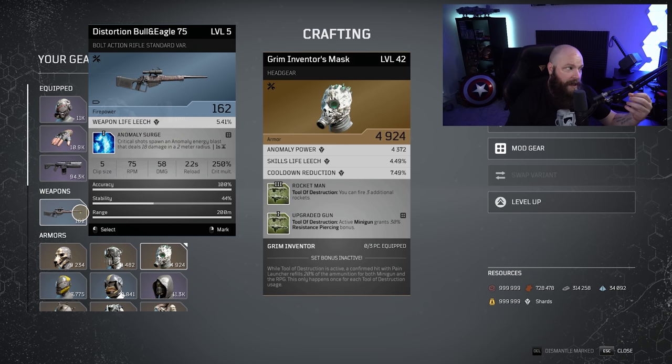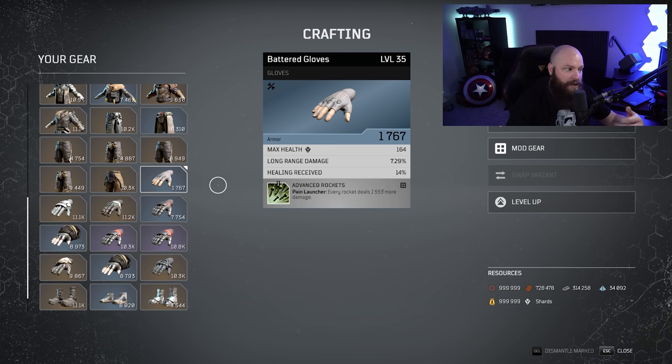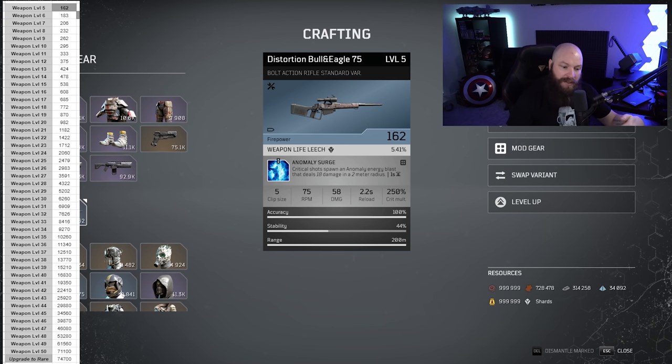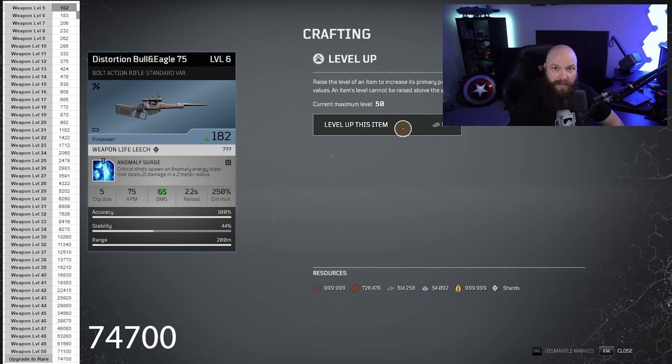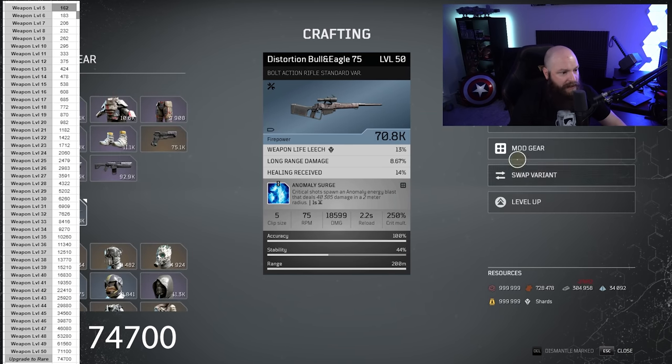Let's go to the experiment. I have a level five bolt action rifle which I'll test against the sheet, and also a level 35 blue glove for the armor test. Starting with the weapon — the max value showing is 162. I go to the chart at level five, put in 162, and the chart tells me this weapon will end up at 74,700 firepower once leveled to 50 and upgraded to rare. Let's go ahead and do that — I'm going to blast through the levels all the way to 50.